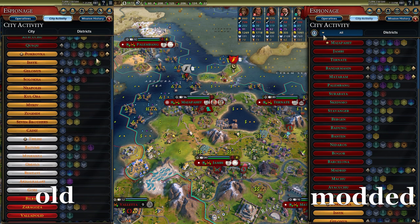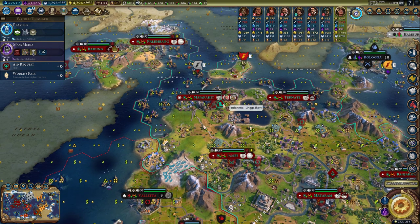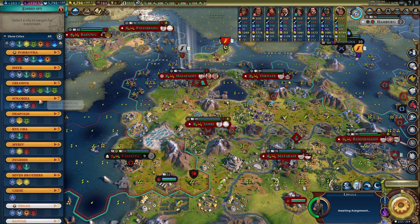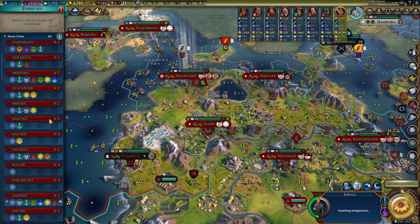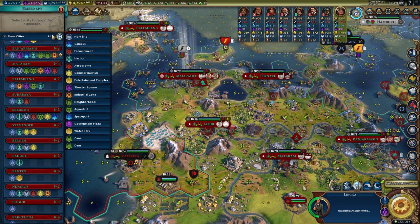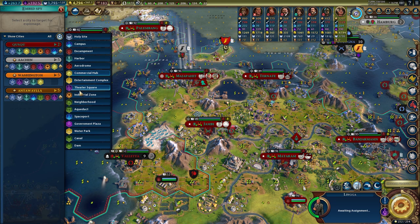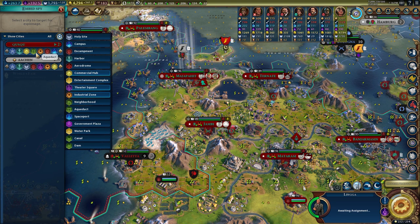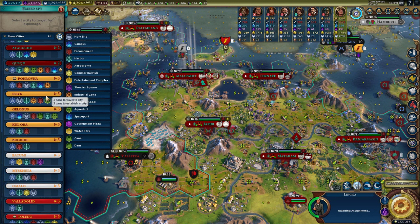The main change is two new sorting options at the top of City Activity: you can now sort by civilizations and also by districts. This is really nice when you want to place a spy. The old way you'd scroll down to find a city with a commercial hub. But now you can click the district tab, click Commercial Hub, and see all revealed cities that have one. You can also add Theater Square or Industrial Zone as filters — only two cities in the world have all three. You can unselect filters by clicking them again. This makes life so much easier when playing spies — a great quality of life improvement.